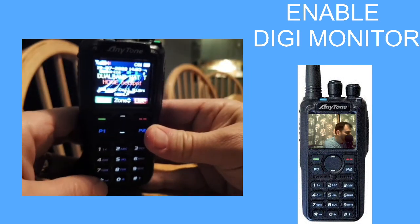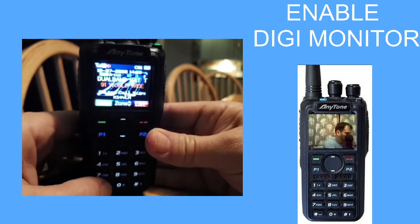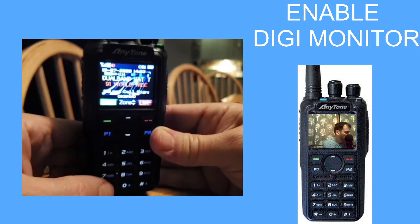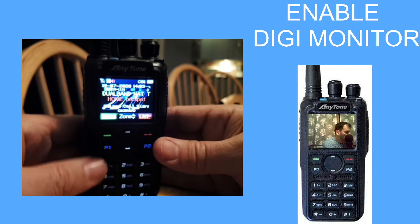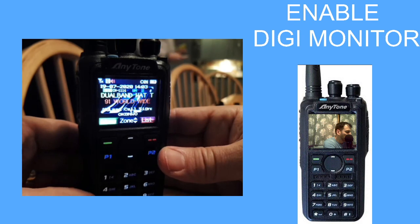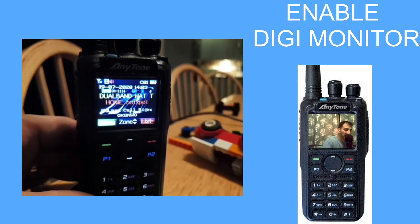Someone just spoke so I hit star. Then when you reply they will hear you — otherwise when you key up you'll just carry on speaking on a different talk group. So you hit star to enable the other station to hear you. 73, all the best.